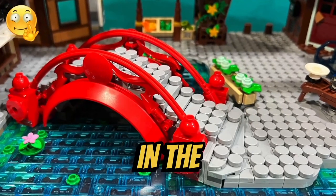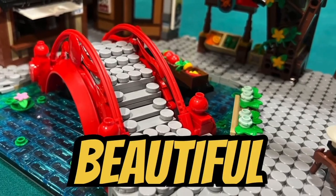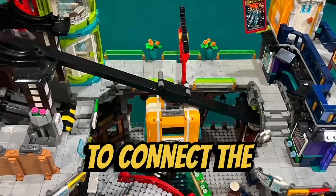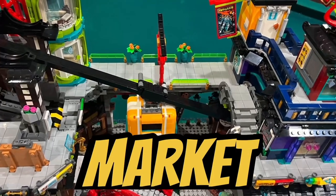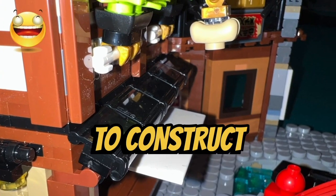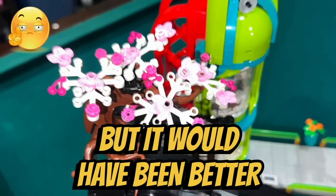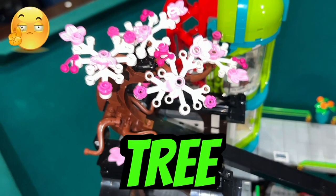I like how they constructed the red bridge in the middle of the market. The design looks beautiful and it's a great centerpiece in this model. I like how they included the sky bridge to connect the left and right buildings of this market. I like how they used book covers to construct a canopy for the bakery. I like how they added a tree on the top floor, but it would have been better if there were more leaves added to the tree.